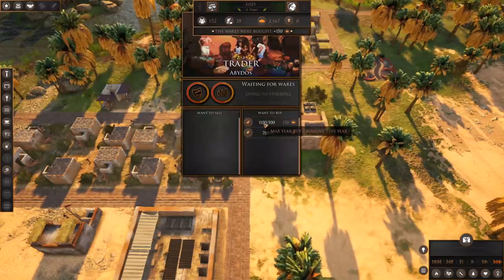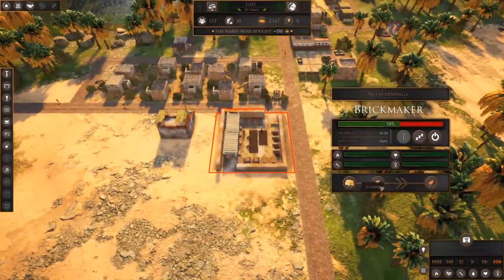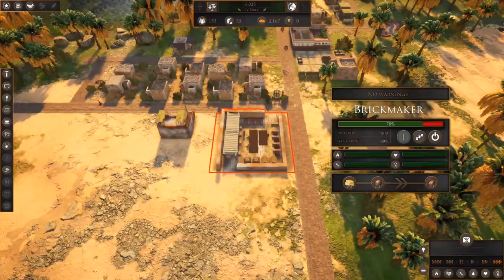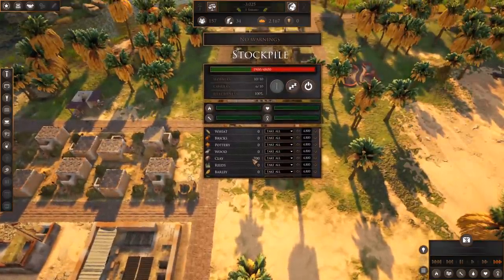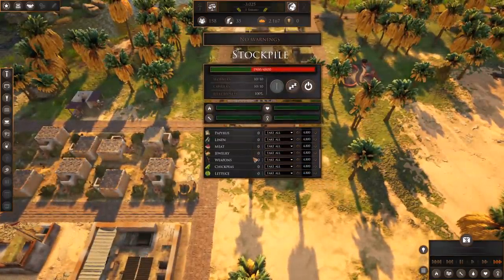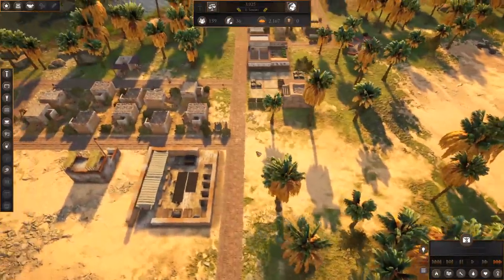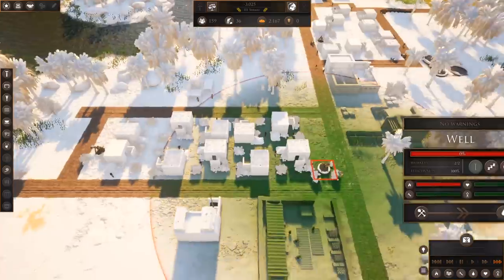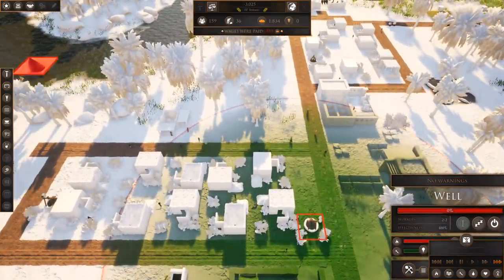Food is kind of your universal resource in this game that you use for everything. During the tutorials they mentioned that ancient Egyptians traded in bread and beer during this time period — they hadn't invented currency yet, so everything was barter and trade. That's why food represents your money in this game. We've got 700 clay in our stockpile and no bricks. If we have that much clay and need more bricks, maybe we could build another brick maker.